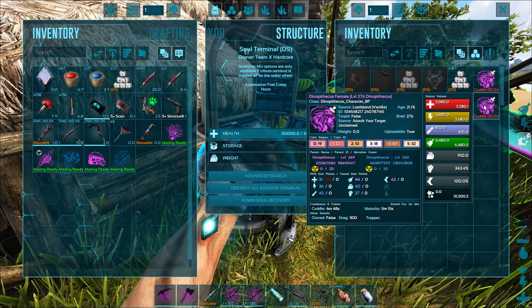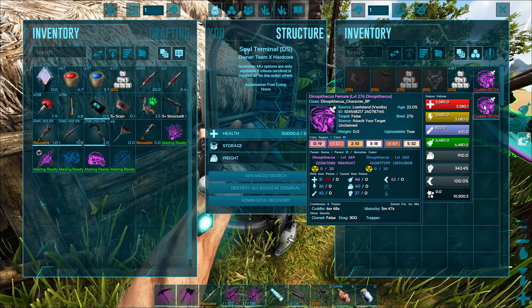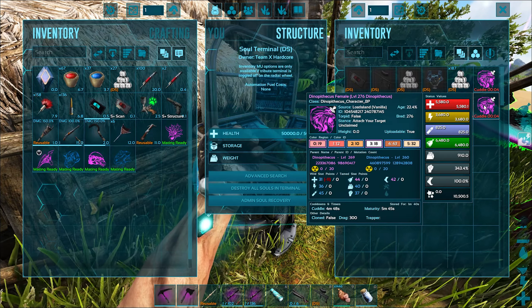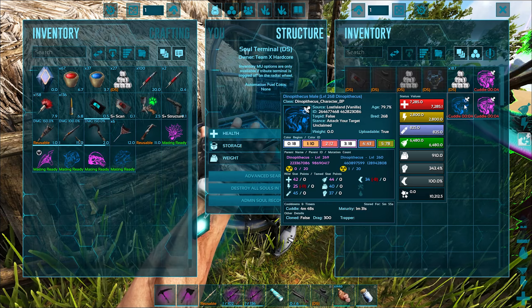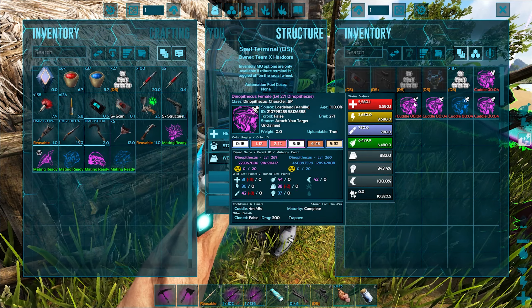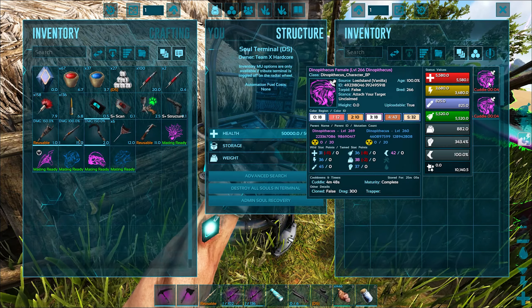Here it is — it added every stat from the maywings that we got and it's obviously 100% imprinted. This guy is pretty damn awesome, already level 311. Ultimate sugar puss! We've got the dinopithecus breeding up as well, so hopefully we can go ahead and get an imprinted one of those too.